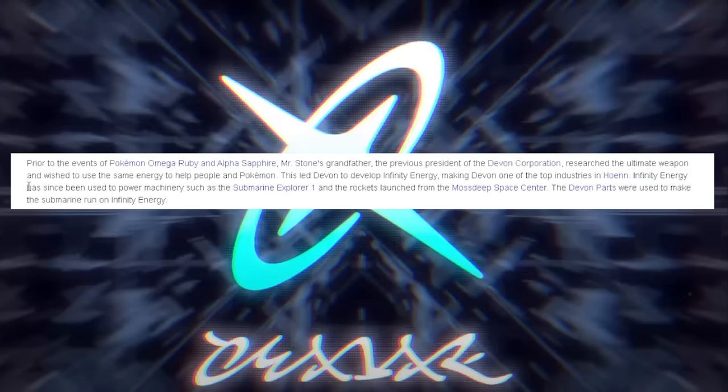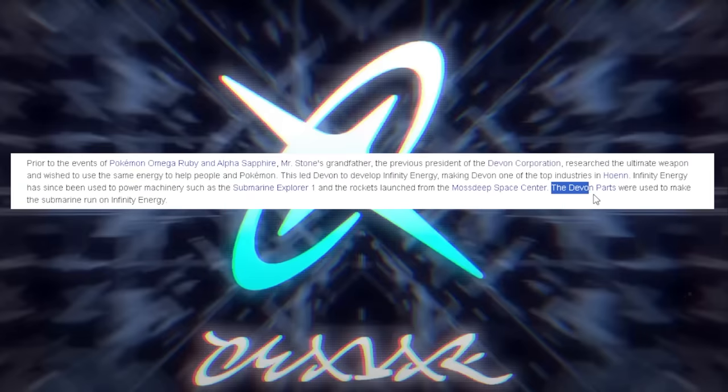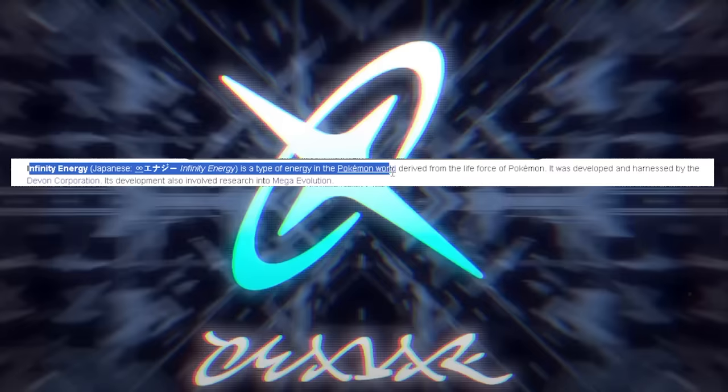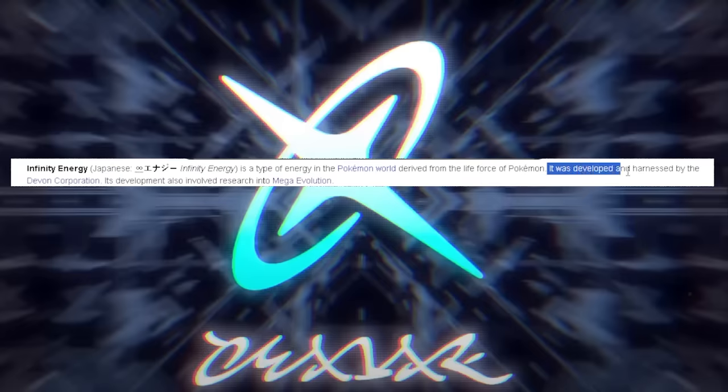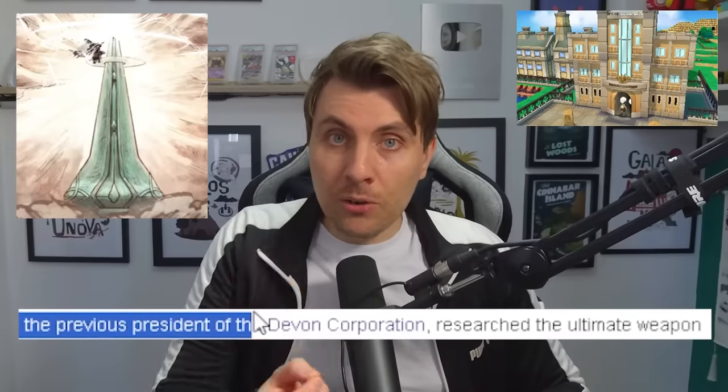This led Devon to develop Infinity Energy, making Devon one of the top industries in Hoenn. Infinity Energy has since been used to power machinery such as the Submarine Explorer 1 and rockets launched from Mossdeep Space Center. In summary, Infinity Energy is a type of energy in the Pokemon world derived from the life force of Pokemon — developed and harnessed by Devon Corporation, with its development also involving research into Mega Evolution. Mr. Stone's grandfather could line up in the same timeline as what we expect in Pokemon Legends ZA in that late 1800s period in Kalos, where research was being conducted on the Ultimate Weapon.